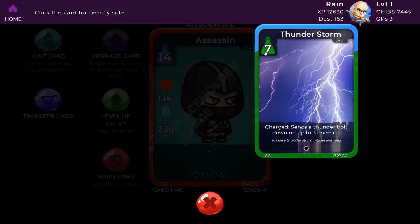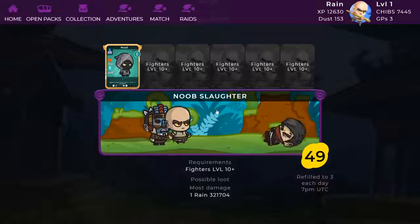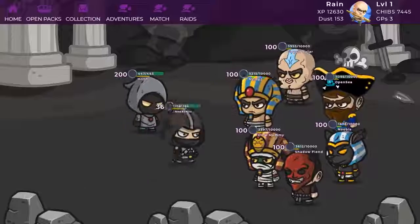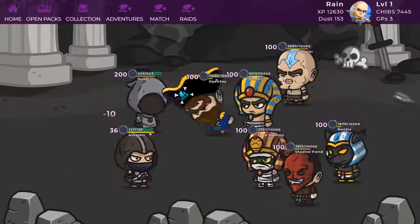Let's hop over to raids. Let's equip our 2 chibis, Hood and Assassin, and start. And the battle is on. To unlock charged skills they will need to deal or receive some damage first. Let's watch them punch each other.